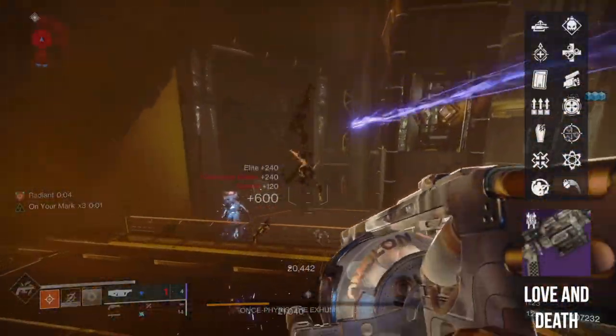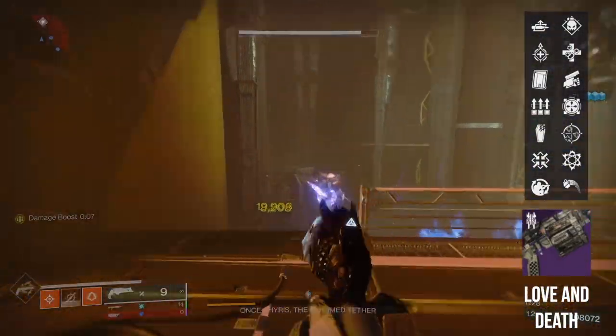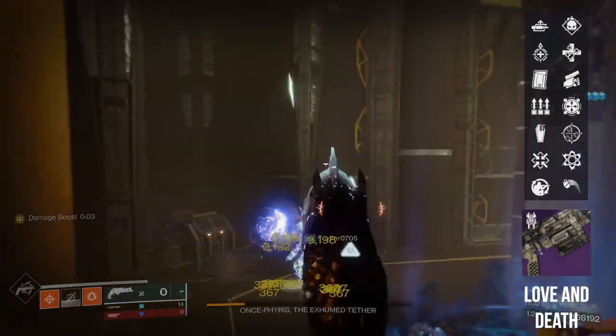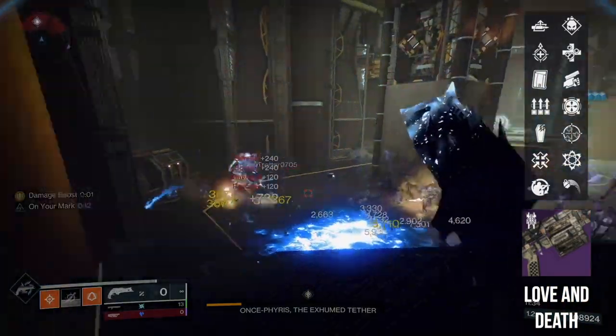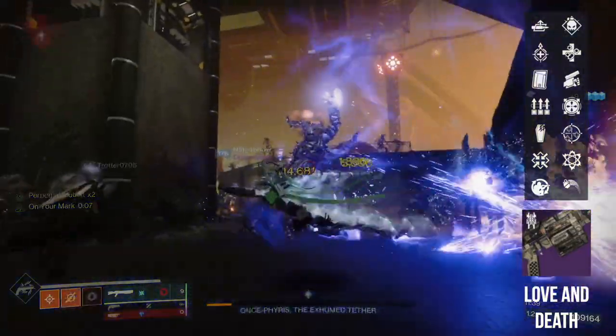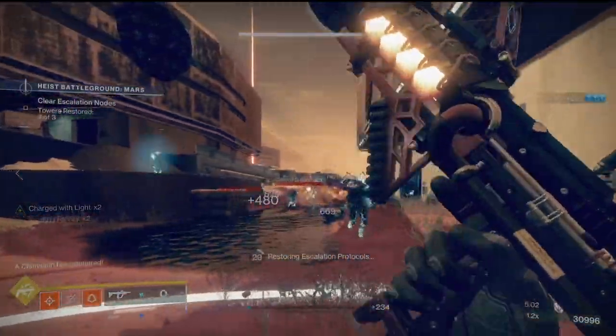Love and Death is an easily farmable quest weapon from Eris on the Moon, and can roll with pretty nice trait combos like Field Prep and Full Court or Clown Cartridge and Demolitionist. It also has Swashbuckler and One for All if you want to get creative, and it's Solar, which might feed into certain damage builds better for Blade Barrage Hunters or Well of Radiance Warlocks. It's worth noting because there aren't that many Solar heavy grenade launchers with good rolls.